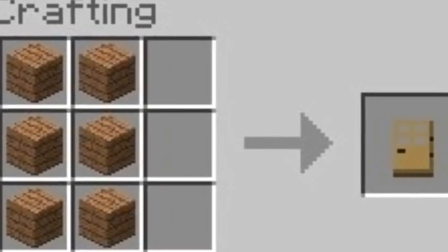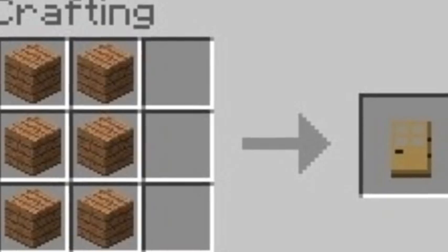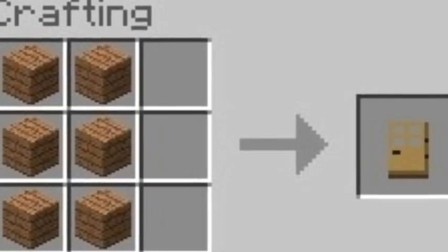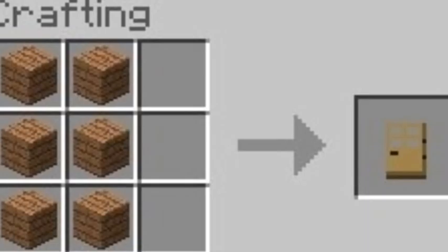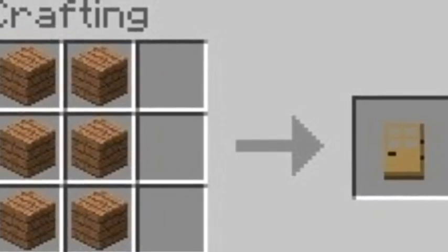There are four different difficulties for monsters and stuff: peaceful, easy, normal, and hard. In hard mode, monsters can break down the doors of your houses. So iron doors are sometimes something you want to have.